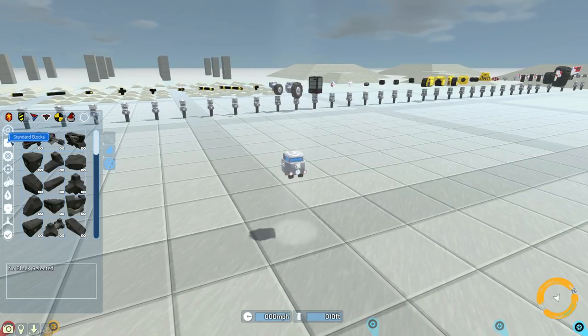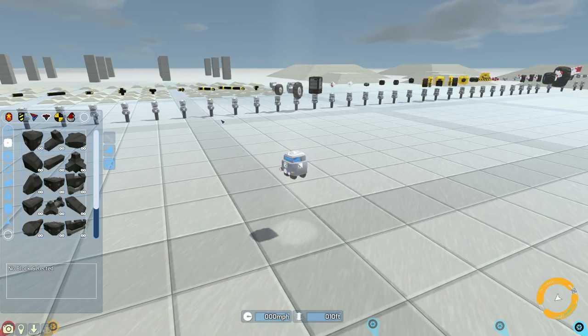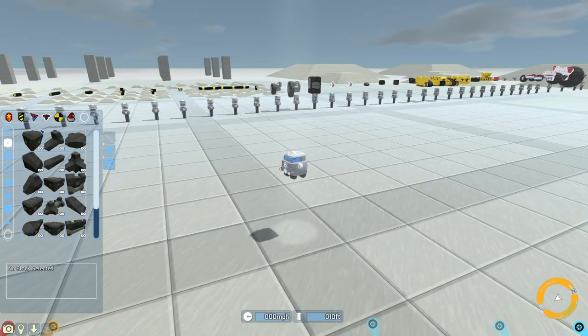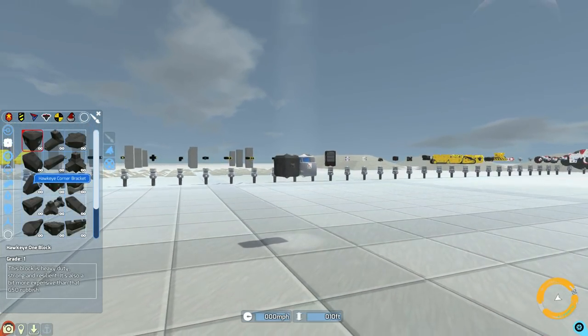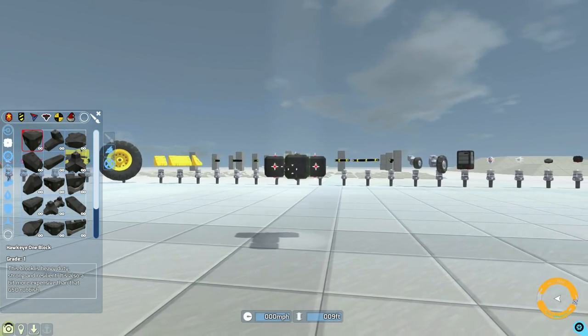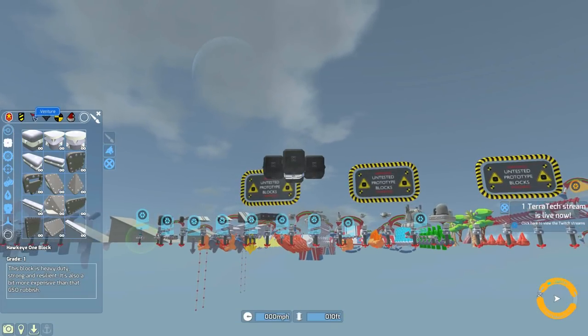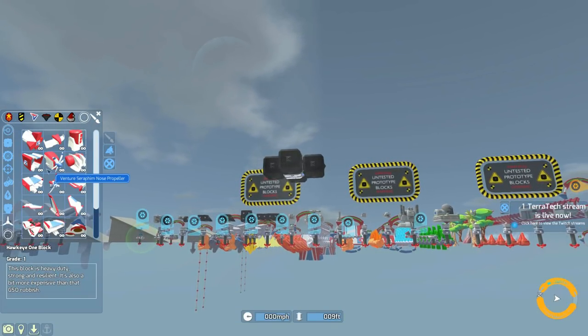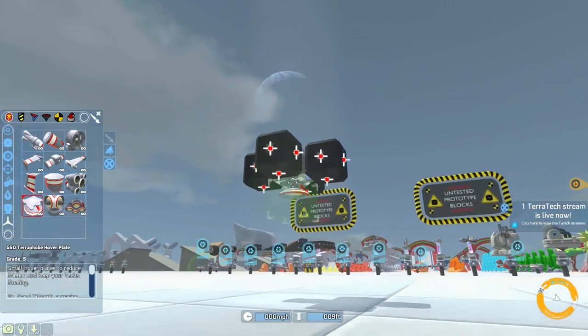So today, as the title very well may suggest, we are building ourselves a drone. Now this is just basically a small craft which uses a bit of a glitch in the game to actually function correctly, so it all depends if this glitch even works — at least works anymore. It's been quite a few patches since I've tried to do it. So as you know, normally, when you add the dreaded hover blades to a craft, let's go with the smaller one here.